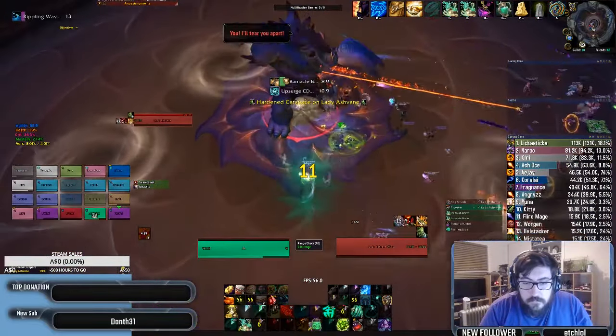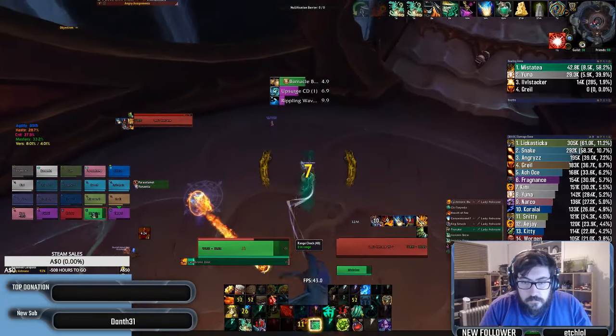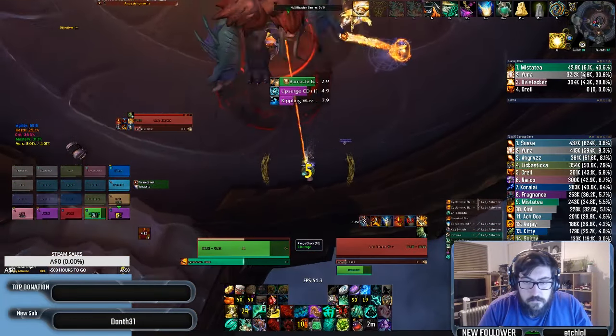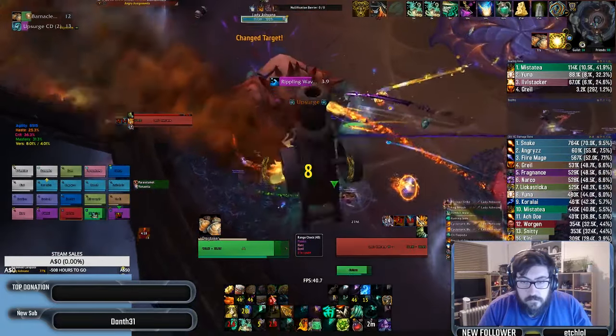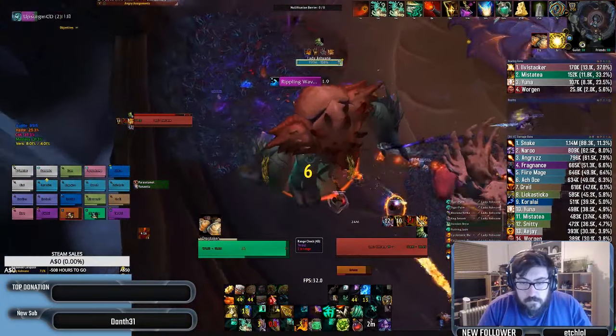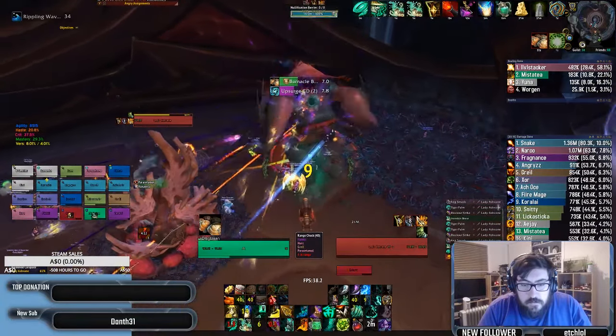Lady Ashvane was a doozy — we finally dropped her this week and hopefully with these quick tips you can smash it as well. Taunt swaps happen so that one tank always gets a bubble and the other always gets the cutting coral mechanic. Due to this, you need to collect two stacks of barnacle bash instead of swapping every bash like in heroic and normal.